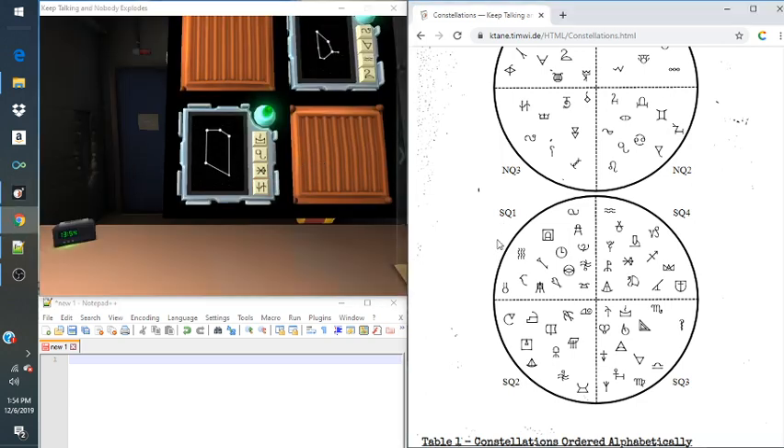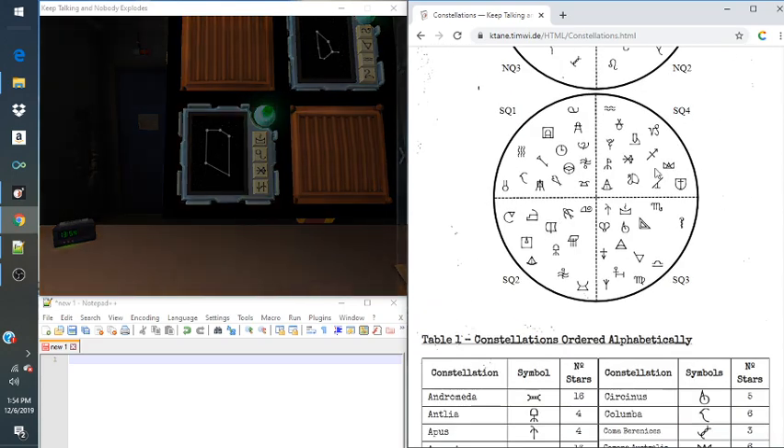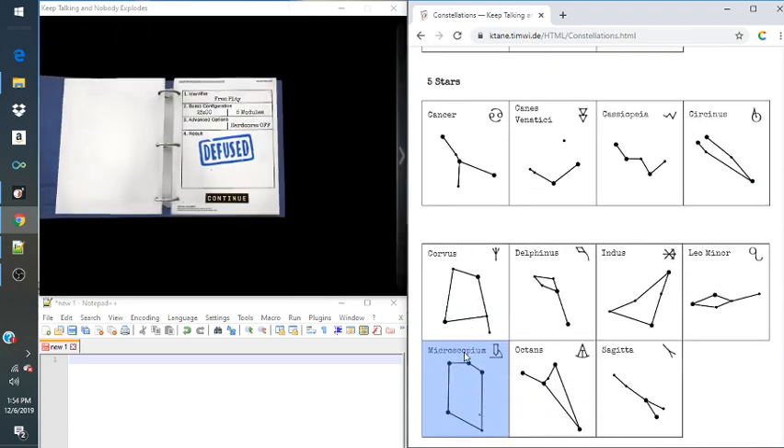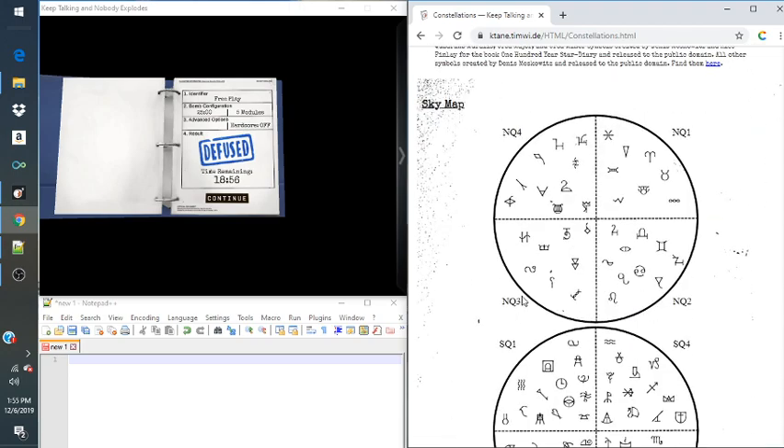And that's pretty much it to this module. There's no tricks or anything. It's just finding the shown constellation and which one is in the same quadrant. If you enjoyed this, please leave a like, subscribe, and possibly share it — any feedback will always help me. Thank you guys for watching. I plan on doing a lot more tutorials, and as always, happy bombing. See you around.